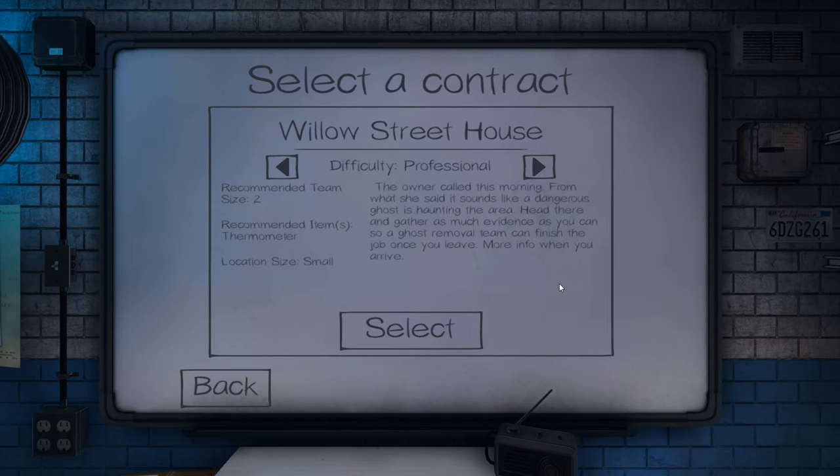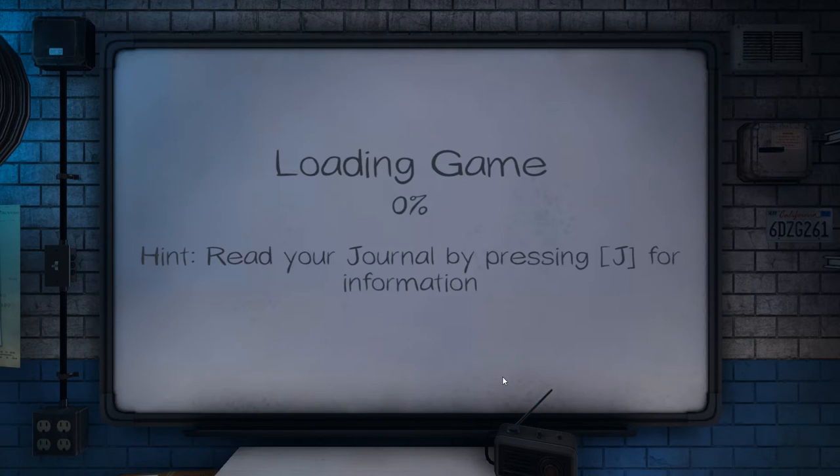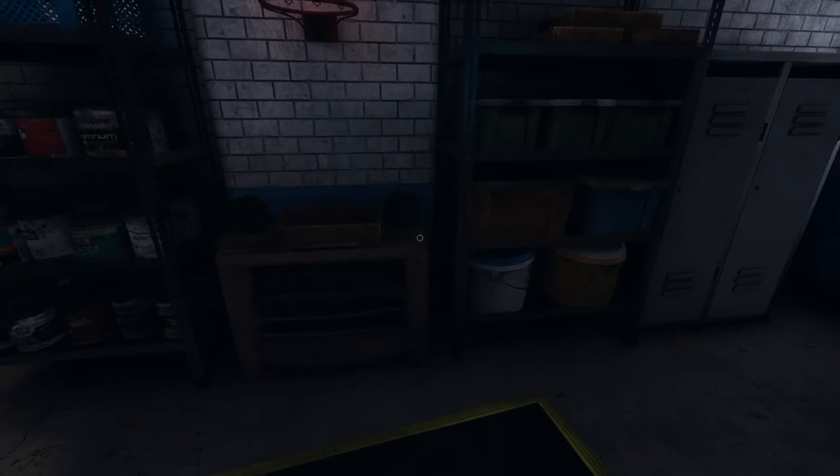Greetings and welcome to Phasmophobia. This episode we'll be doing a Willow Street House on Professional. The owner called this morning — sounds like a dangerous ghost. So let's jump in here and see if we can't quickly locate and identify it.